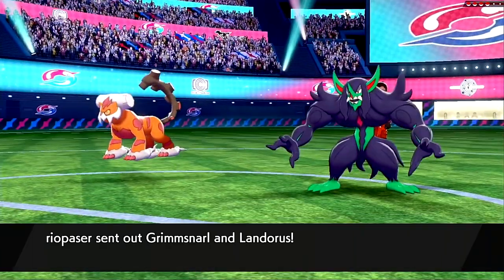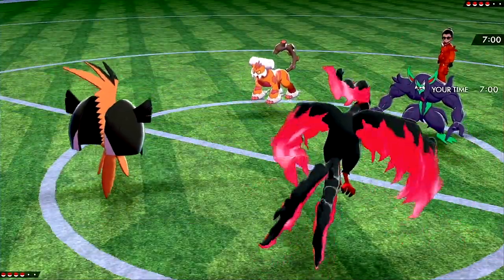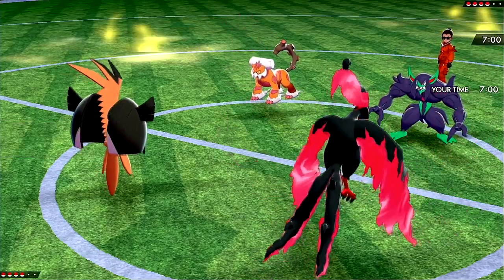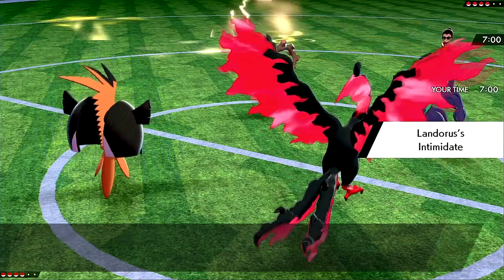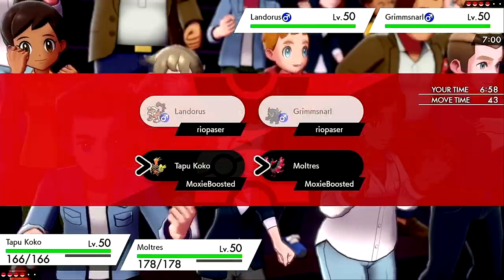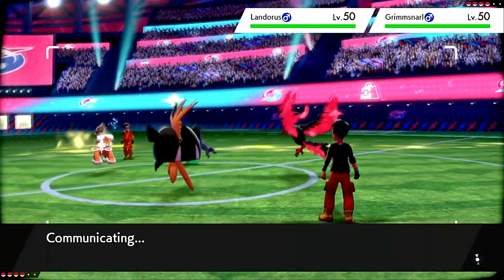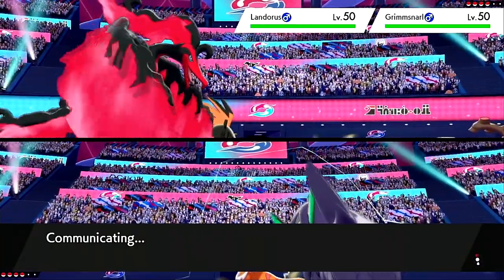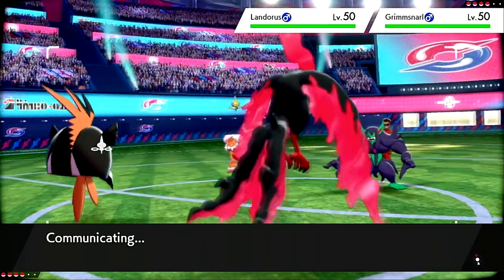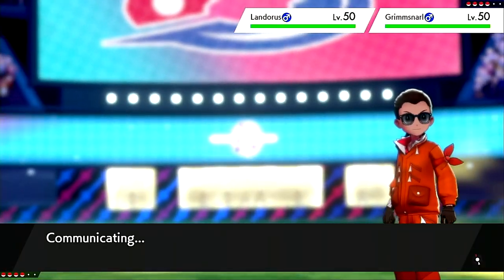Leading off with Grimmsnarl and Landorus — I really like that lead because I should be able to get up Reflect and Nasty Plot pretty much for free. I don't really see a play they can make that's all that devastating. They'll likely want to go for screens; they could Thunder Wave me, but I'm actually immune because I'm Dark-type. I keep forgetting that mechanic. I'll go for Reflect and Nasty Plot — Nasty Plot is so that if they go for Spirit Break, I can just ignore it and also get my Weakness Policy and Berserk boost.